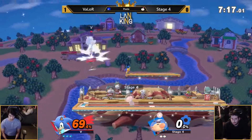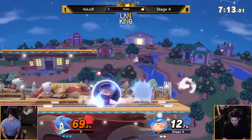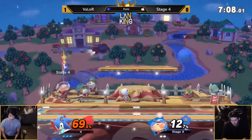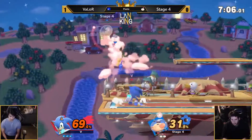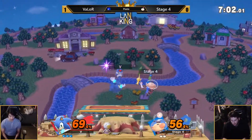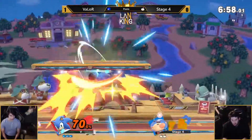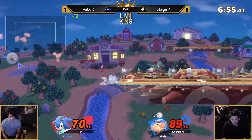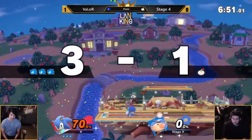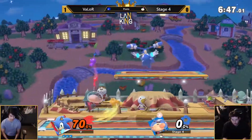Confirm off the side — Valor taking the first stock, and that is an early stock. Stage 4 running away but not throwing the Pikmin, just keeping his distance, playing very afraid. Valor is intimidating — he's got incredible movement. He read the roll, but he could have just punished the whiff throw. Tossing those Pikmin so he could get back, but Valor was ready. The falling back air. Sonic has more tools than Inkling when it comes to edge guarding — that's for sure.